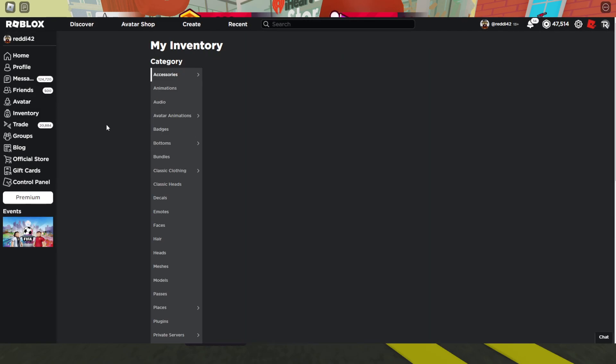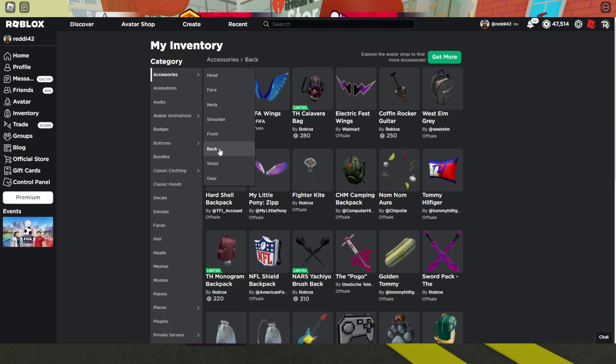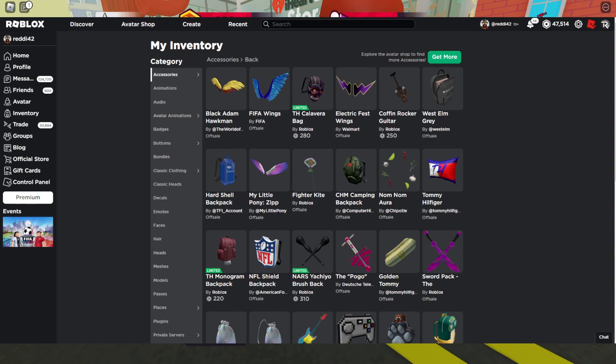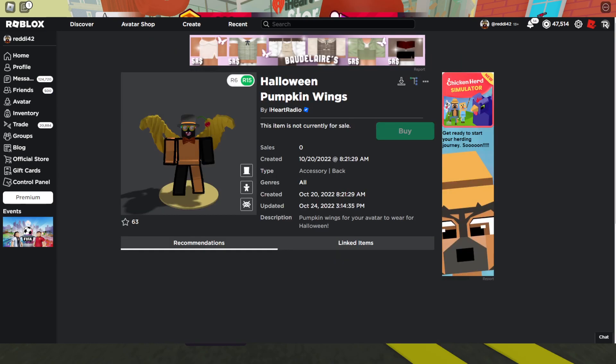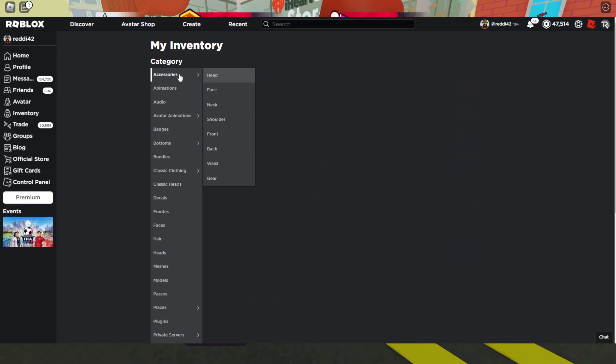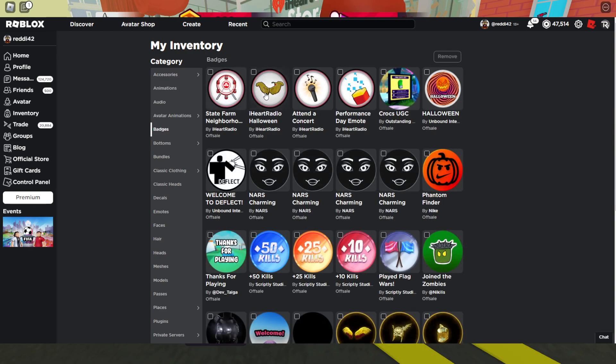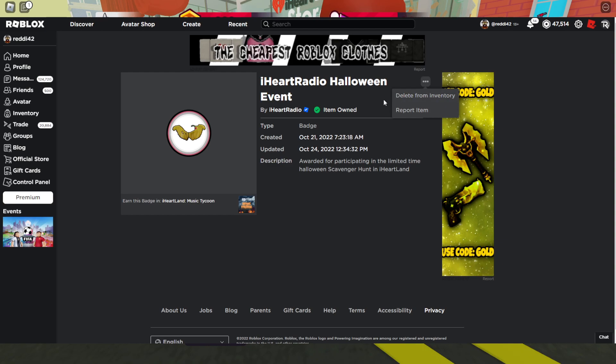Wait a minute — it might have bugged when I got it too early. It should be a back item but it seems I got it a bit too early. There's also the actual hat. If that happened to you, it's probably not a good idea to do that — get it now until it fixes. Usually if that happens, you delete the badge and hope it gives it to you when you return to the game. So go delete the badge like this and hope to get it again.